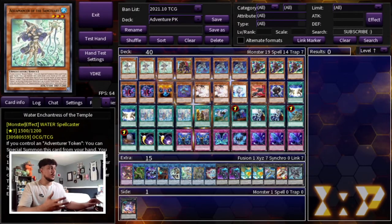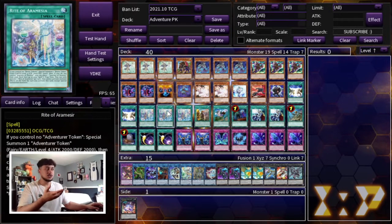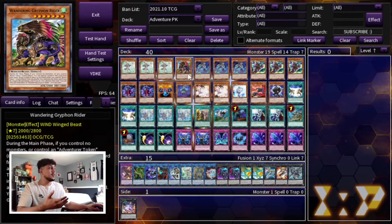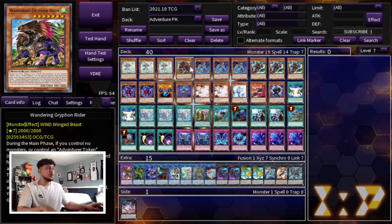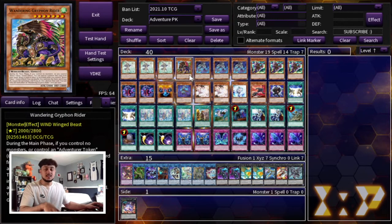To get things started with this deck profile we're going to start with our Adventure Engine, and that is three of the Water Enchantress. From hand, she can banish herself to search Rite of Armesia — that's how your engine gets started. You're playing essentially six copies of the Rite with this, and then three of the Rite itself. We're also playing one Wandering Griffin. You only want one because this card keeps recycling itself through the Rite of Armesia, Journey of Destiny, and Water Enchantress. Each time you activate its negate effect, you shuffle it back into the deck, and then you re-search it with Journey of Destiny.